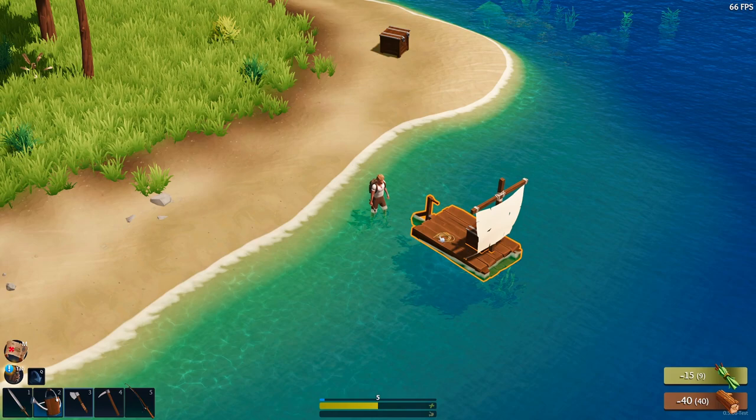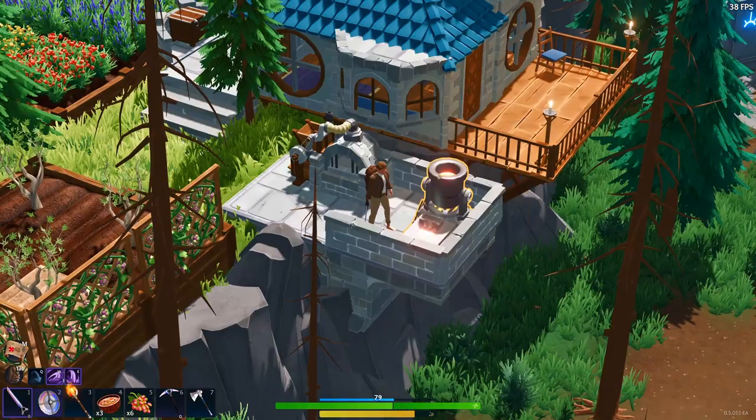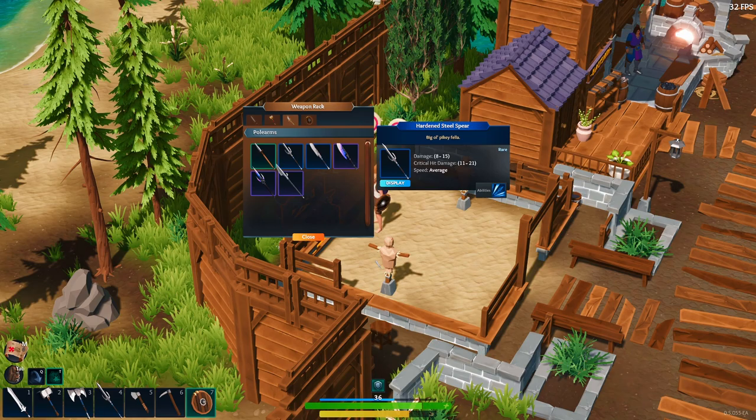By now you've probably at least left the starter island and are gunning to upgrade your workbench to level 2, which will require some iron bars which can be smelted in your furnace by combining iron shards and salvage metal. Once you've upgraded, you gain access to the next tier of weapons — the hardened steel tier — which includes the hammer, sword, round shield, and spear.